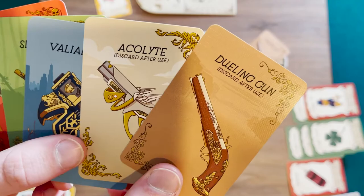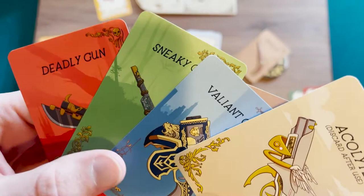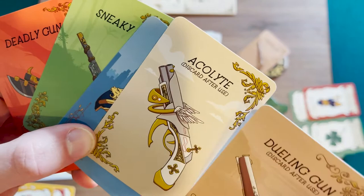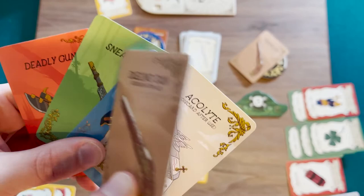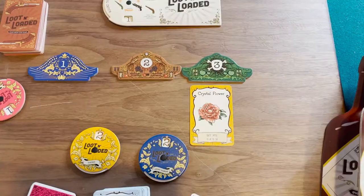The acolyte and dueling gun are one-time use guns — once you use them you discard them and can't use them ever again. The acolyte gun, the white one, is the gun that can beat all of the other three colored guns — it automatically beats all the others. However, if a dueling gun is played, that forces a physical duel on anything played, including the acolyte card. So if you think somebody may be playing an acolyte, a dueling gun could be your best bet to counteract them.